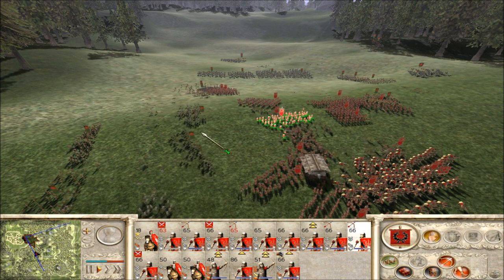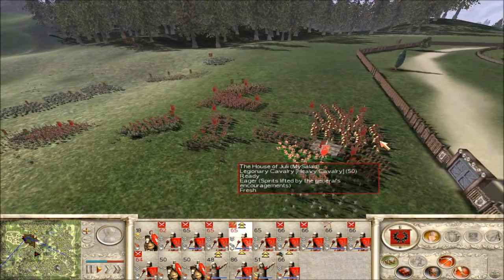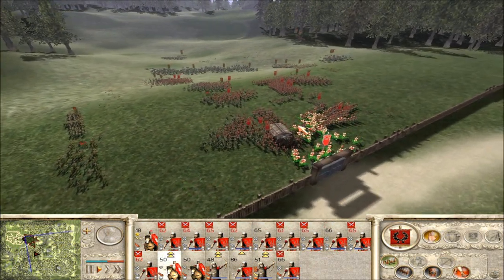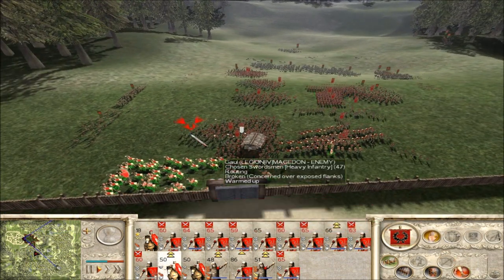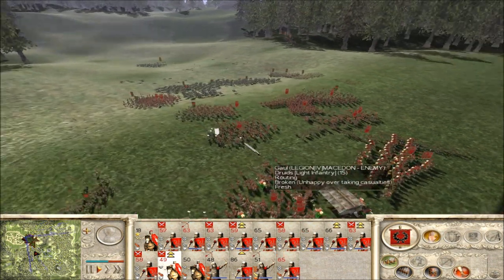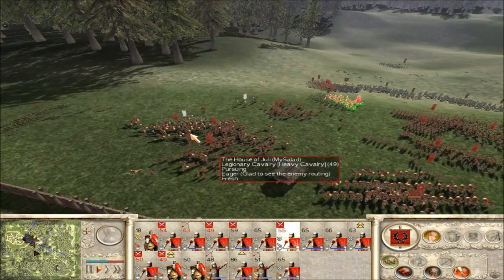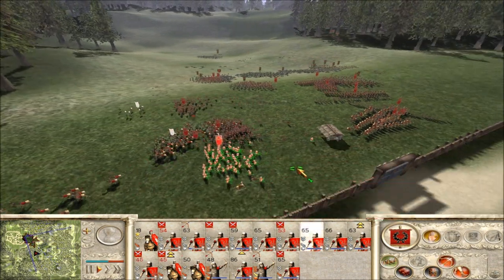Here they come. Let's use my legionary Cav to hammer and anvil strike these guys. They break. Let's take down these skirmisher warbands over here. As a Roman army, all you have to do is point and click where to fire. This Roman army is so tough.